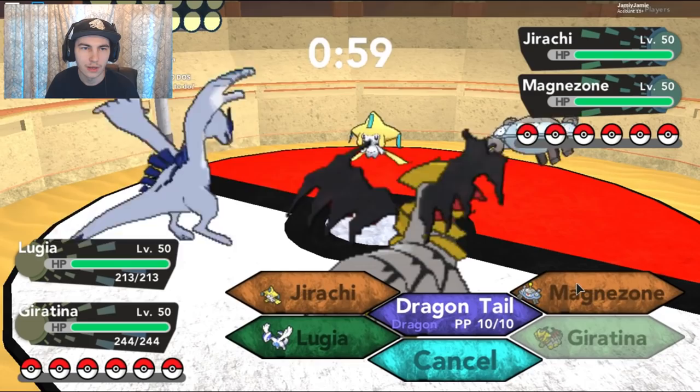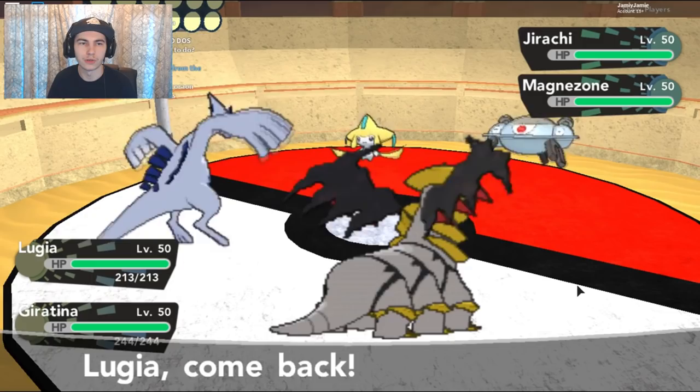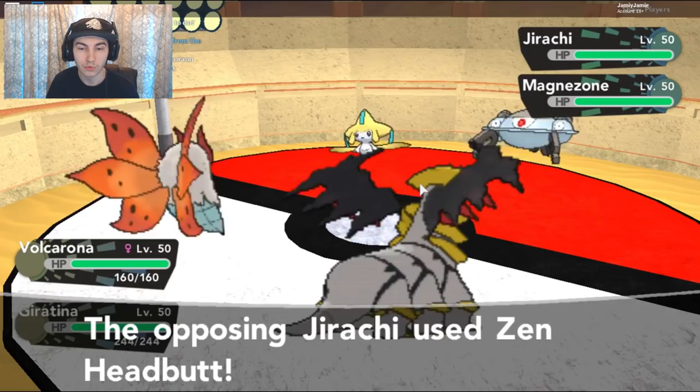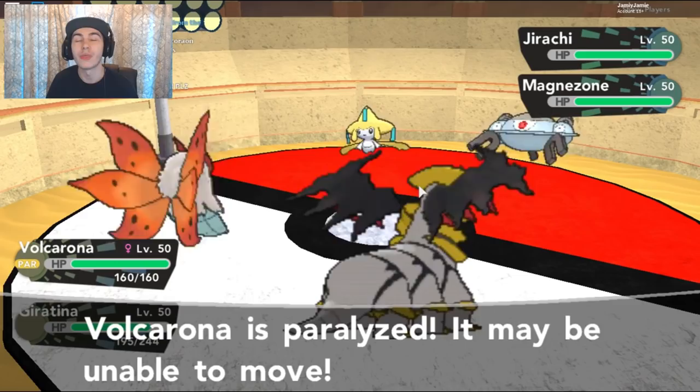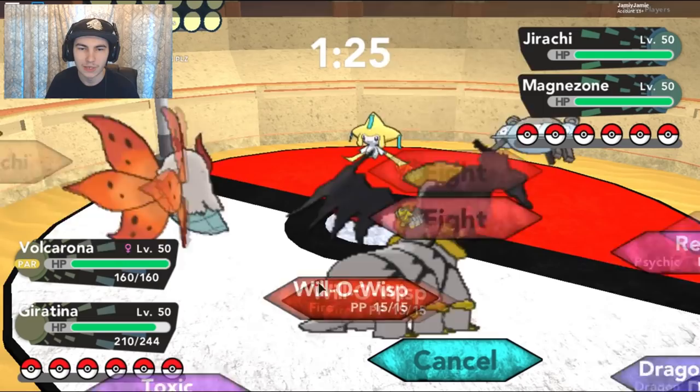Try and break it — it hasn't got an Air Balloon, so that's interesting. I guess I'll Dragontail the Magnezone. He's going to swap out into the Volcarona, which is going to be really, really good. He's going to Headbutt me — that's fine. Thunder Wave onto the Volcarona, that kind of sucks. Plus, I don't have any Heal Bells on my team right now. Did I get flinched? I think I got flinched. I got Headbutt by a Jirachi.